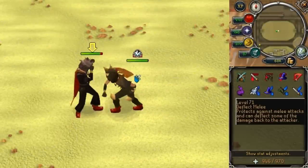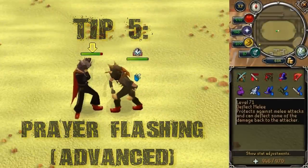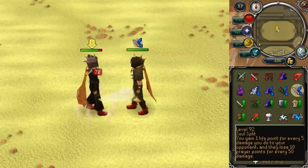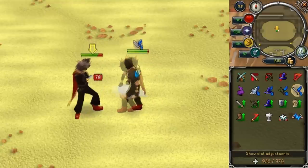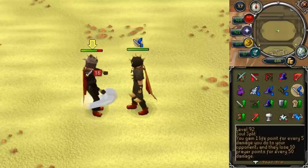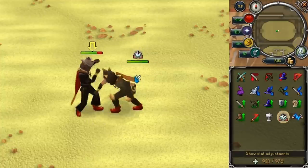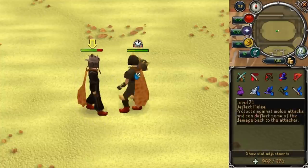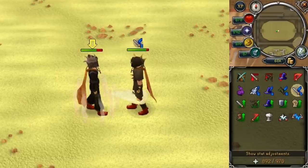Step five is a quick extension of the previous step. It's Prayer Flashing in a more advanced manner — it allows you to use Protect Melee and Soul Split at the same time. Instead of turning Soul Split on and off, you switch to Protect Melee after every step. You still drain prayer because you're using Protect Melee most of the time, but it allows you to use both prayers in conjunction. It's very good for the Corporeal Beast or any boss that you can't protect 100% against but still require healing.